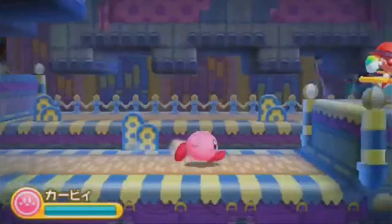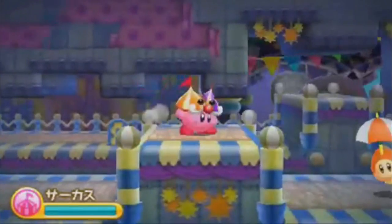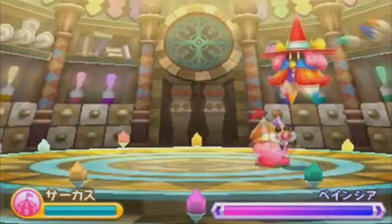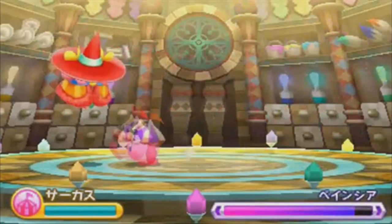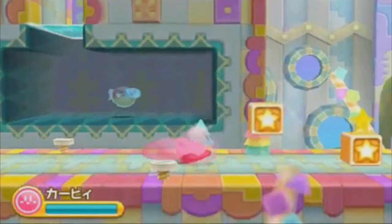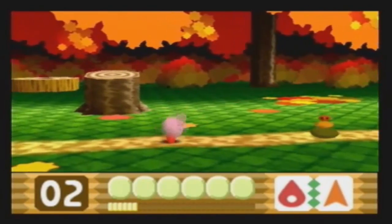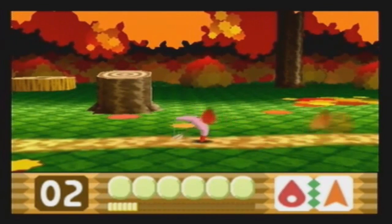The two new powers revealed in this trailer are Circus Kirby and Archer Kirby. Circus Kirby is a little different from past powers, not really matching anything we've seen before. He has the ability to leap through a flaming hoop to catch fire and land on enemies, balance on a ball to grind down things beneath him, or even use a trampoline to leap into the air and headbutt enemies. Kirby doesn't have to get in the air to hit things though — he can juggle instead, or even blow a giant balloon to hit everything around him.